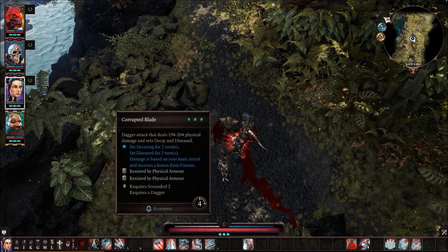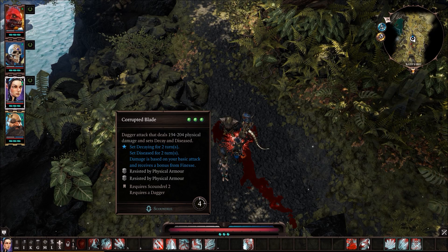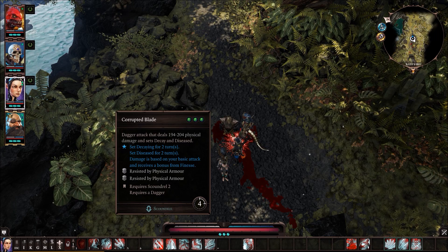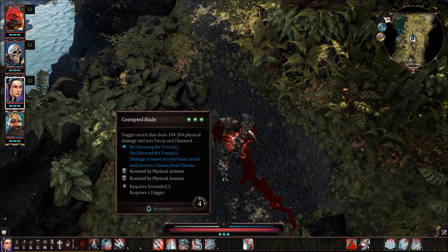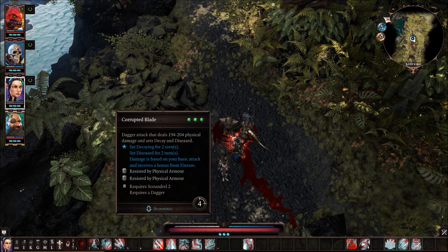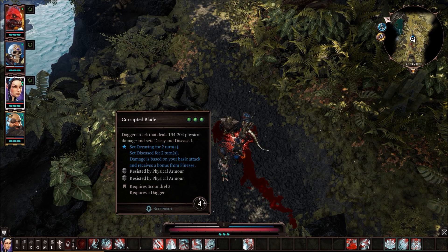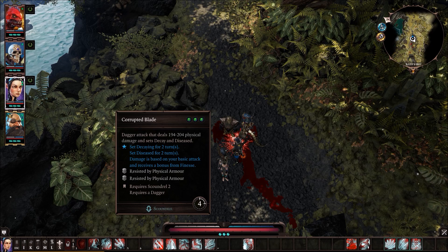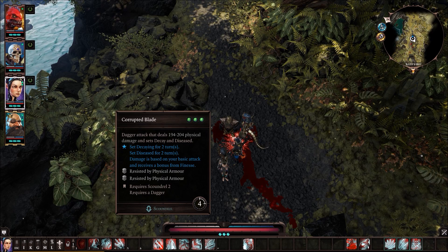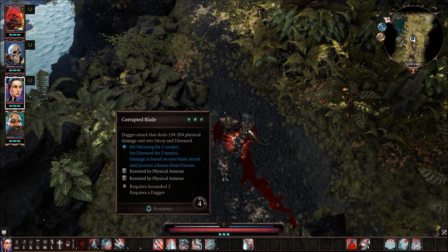Now the Scoundrel level 2 abilities. The first is Corrupted Blade — probably one of my favorite abilities in the Scoundrel tree. It hits really hard and it sets Decay and Diseased. Decay makes it so healing actually hurts you instead of helps you, and Disease lowers your constitution and makes you weaker. One ability that can inflict both Decay and Disease on someone, lasting two turns — it costs three AP, but it's a really, really good ability.